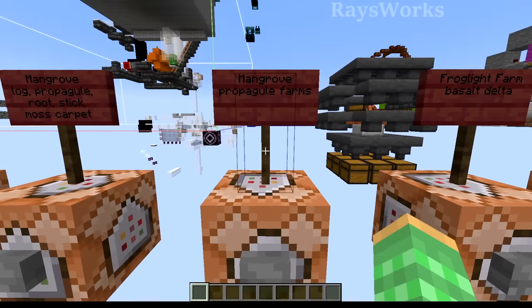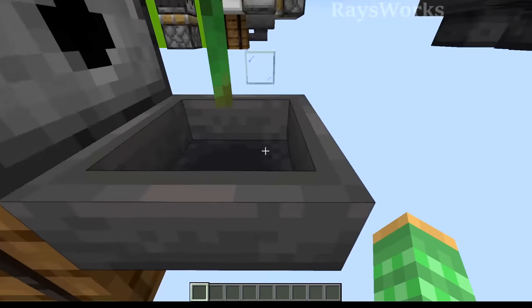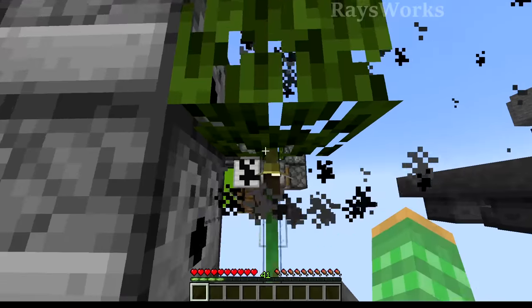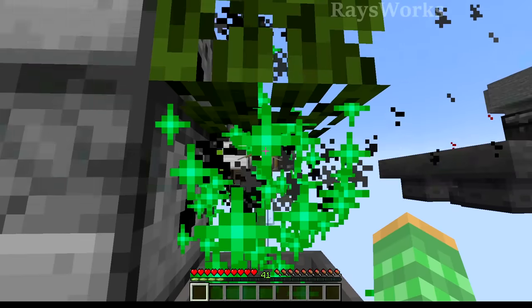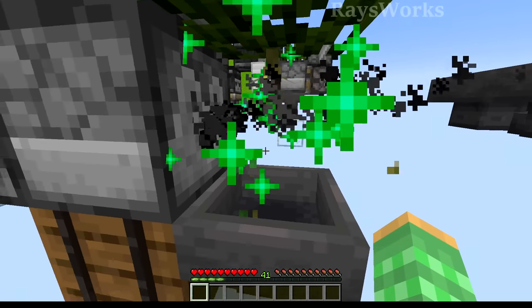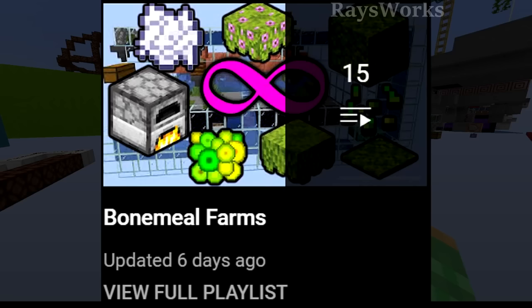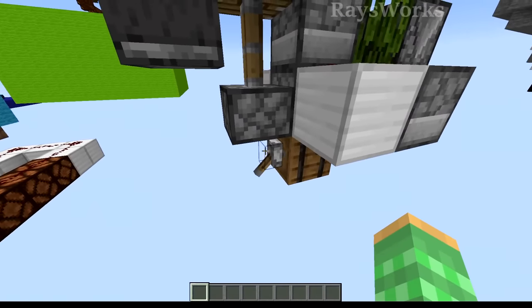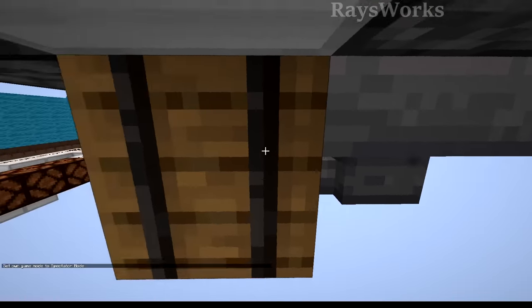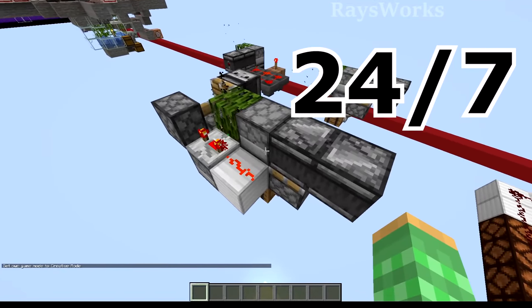We also got some new vegetation with the mangrove propagule farm. I have a few different variations. This simple AFK version bone mills the leaves to produce propagules. A dispenser underneath bone mills the propagule to change it from the youngest age to the full-sized one, which you can break off and get picked up by the hopper. I also have an infinitely automatic design with three dispensers all pointing to the center so it grows faster, automatically breaking it off, producing tons of propagules. It can run 24/7 if built inside spawn chunks or loaded chunks, and works on Bedrock edition too.